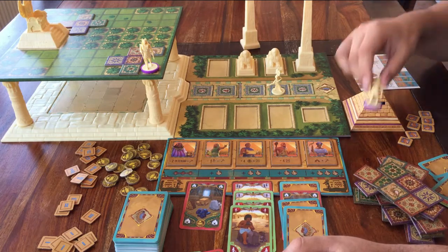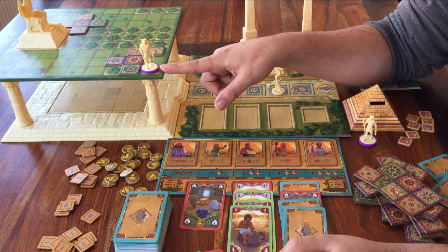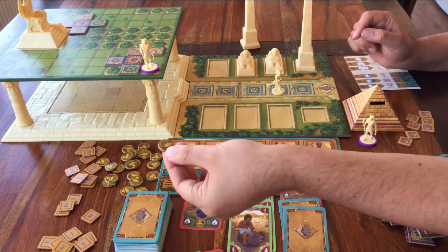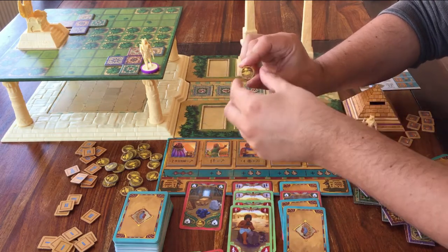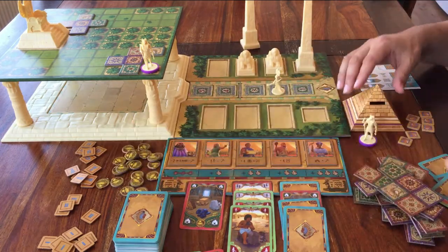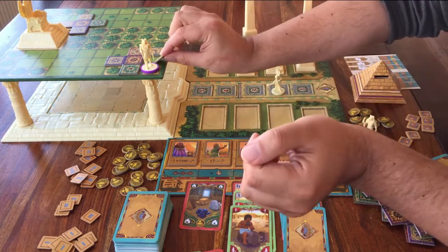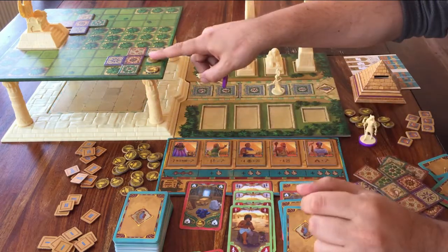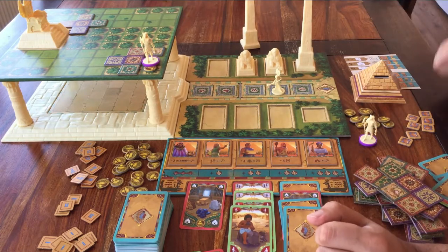No other players can place a statue in that space. Why do you want a statue there? You'll sometimes have to take these bad coins. When the game is over and you do the final scoring, you can place one of your coins on each space in the garden where you have a statue, so you end up with fewer of these bad coins.